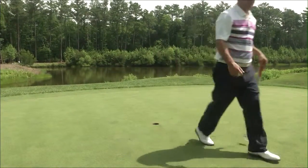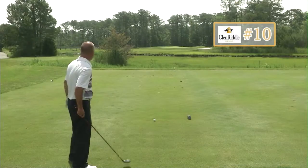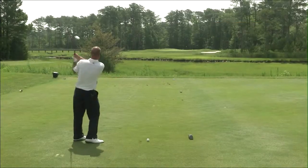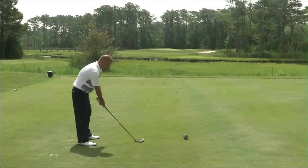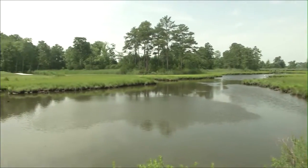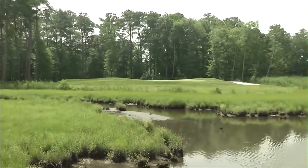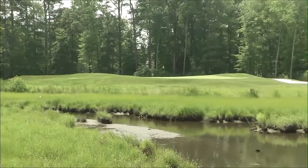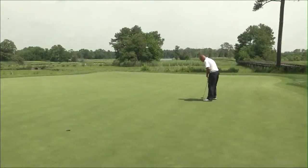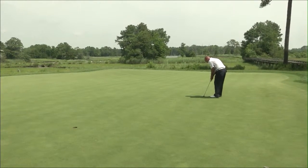Once you make the turn, you come to a par 3 tenth, one of the course's signature holes. You've got to really hit a good club here, make good contact and get over. We're going to stay left of the flag — plenty of green to work with. One of the most picturesque holes out here at Glenriddle War Admiral. Picking a club that you can get good flight with is key, because while it may have one of the biggest greens on the course, it also has one of the biggest water hazards. So it's safer to play this hole on the longer side. The greens provide some elevation and contour, so they really roll true. Just pick your spot, make a good effort at it, and you should make a lot of putts.